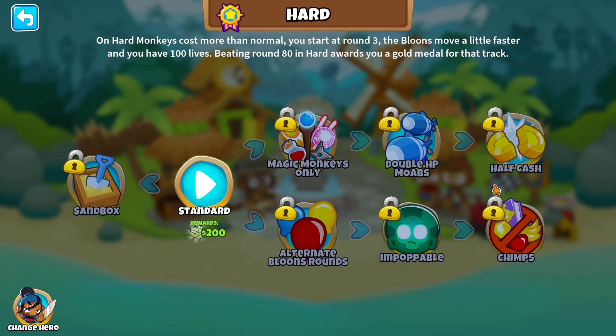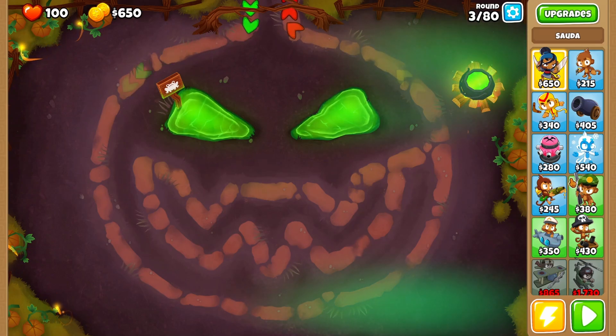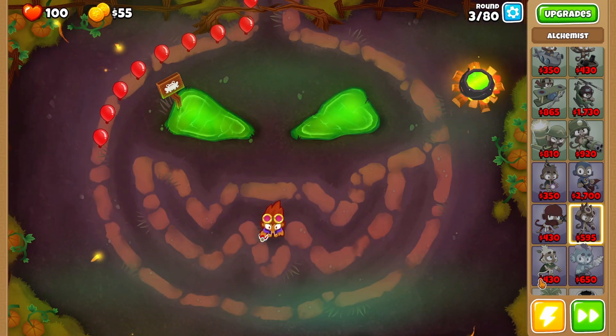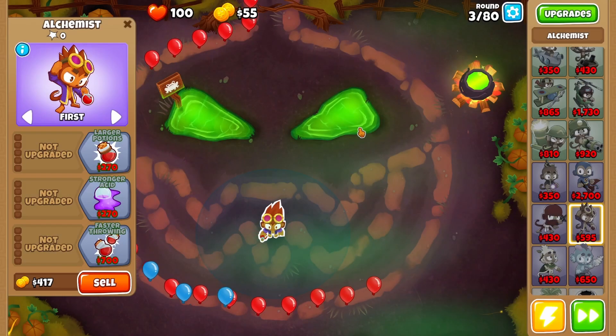Let's try this pumpkin map since we're getting closer to spooky season — it's only late September but we're starting to get into that vibe. What about an Alchemist? It starts with the letter A. Let's place it in the middle. In terms of upgrades: Larger Potions, Acidic Mixture Dip, Berserker's Brew is not possible, Stronger Stimulant is possible. You get the format now.